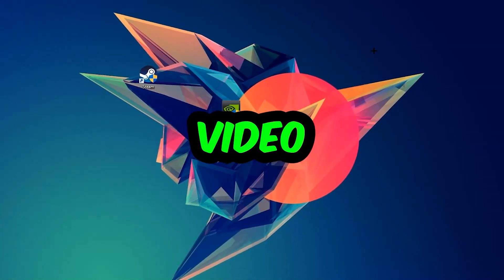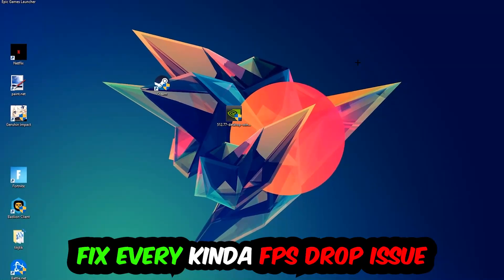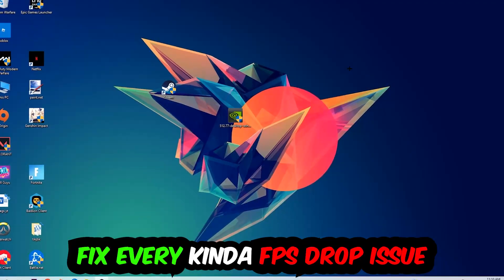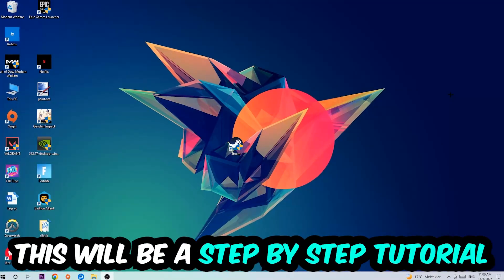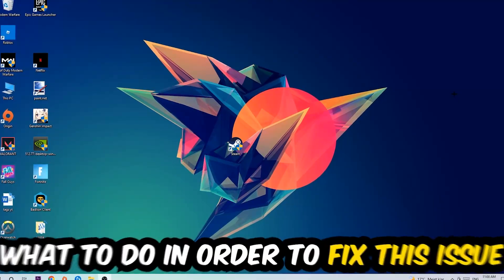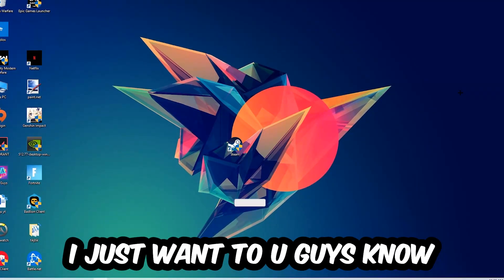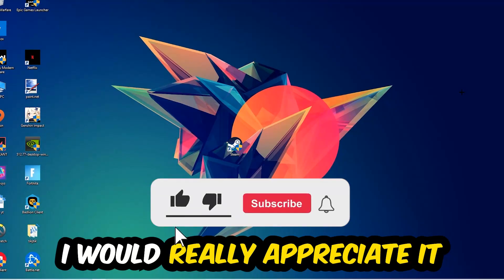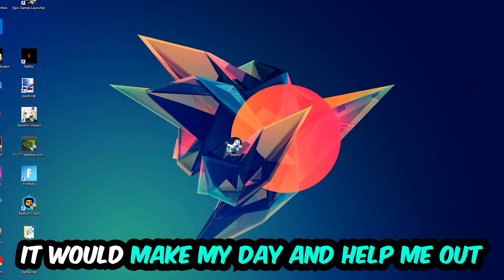Hey, what's up guys and welcome back to another video on my YouTube channel. Today I'm going to basically tell you how to fix every kind of FPS dropping, stuttering, or frame dropping issue you're currently having in Oxygen Not Included. Stick to the end guys, this will be a step-by-step tutorial and in the end you will perfectly know what to do to fix this issue. I would really appreciate it if you would just leave a like, a comment, or a subscription on my YouTube channel.